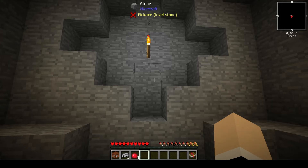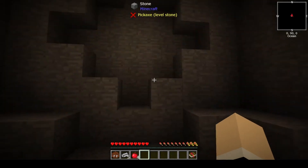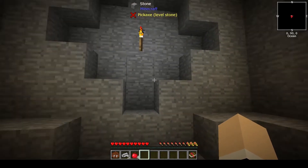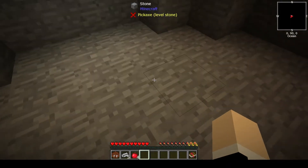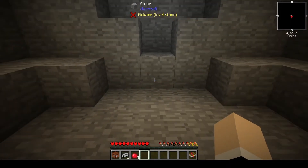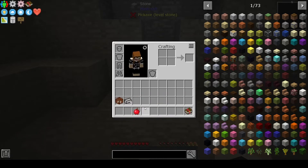Welcome back. I'm Nicole BW and this is Stone Block 2, the very first episode. I just spawned in and there's nothing here but stone and a torch. Just one torch and me. You get a pet rock, some stonium to tame your pet rock and feed your pet rock. We're not going to do that. Also an apple and a quest book.